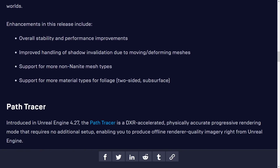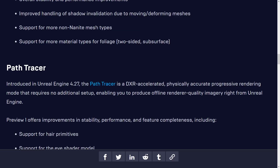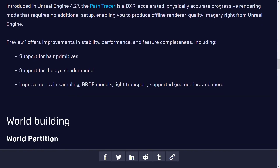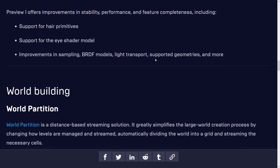Virtual shadow maps have stability and performance improvements, improved shadow validation due to moving or deforming meshes, support for more non-Nanite mesh types, and support for more material types including two-sided and subsurface. On the path tracer side — introduced in 4.27 — there's DXR-accelerated physically accurate progressive rendering, support for hair, support for the eye shader model, and improved sampling, light transport, and supported geometries.